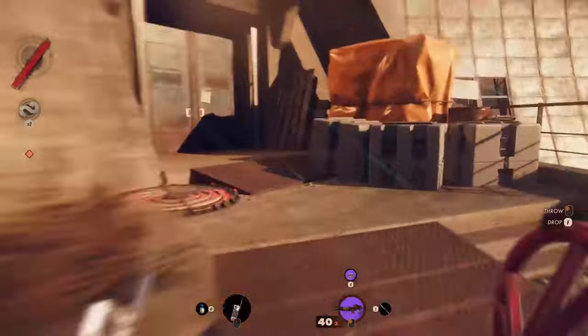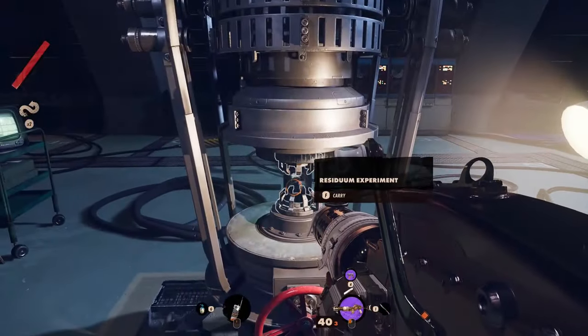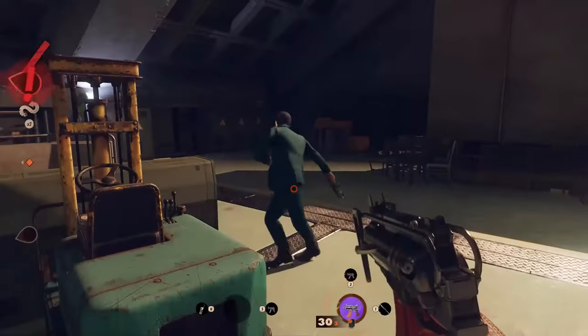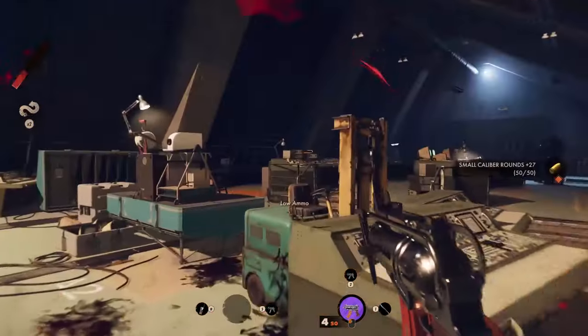Take it and go back from where you came in order to open the machine. Inside you will find the Residuum experiment you have to carry. But once you get it, be careful because several enemies will appear inside the room that you have to defeat first.